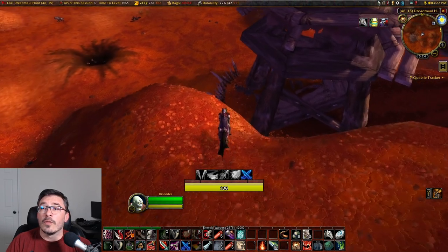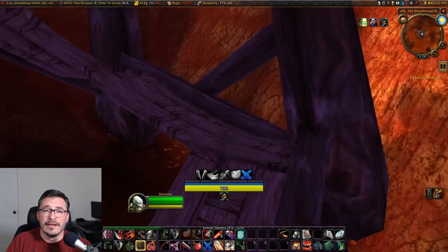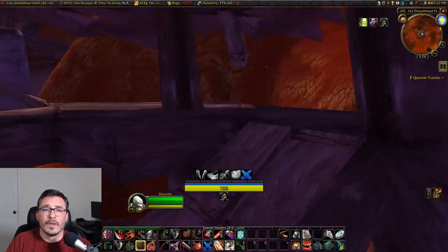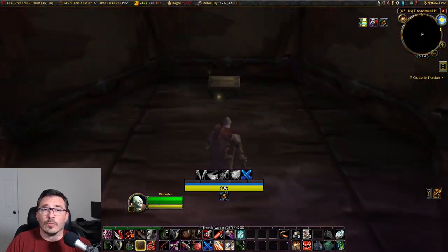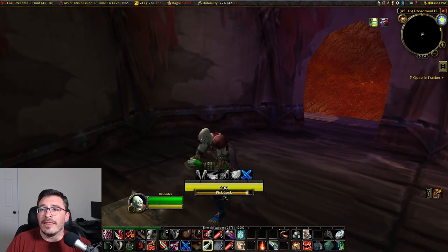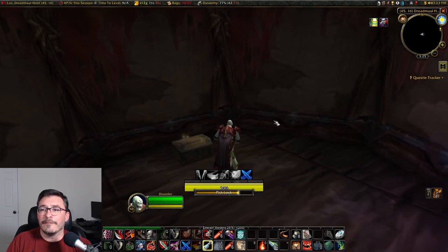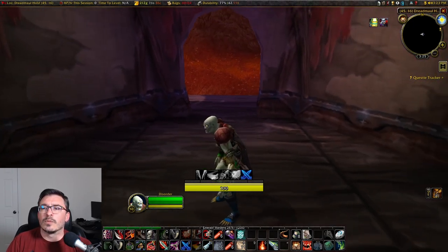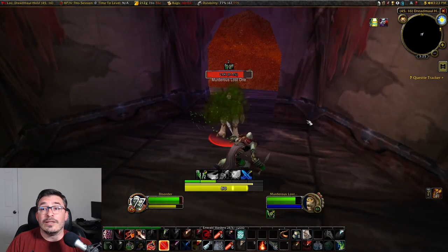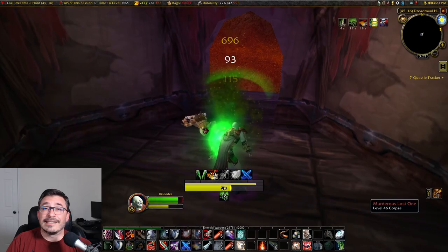We're going to need to make our way all the way up to the top of the tower. I did stealth because I didn't know if there were any enemies, but luckily there aren't, so you can just run up to the top. Once at the top, there is going to be an abandoned cache. Open it up — if your skill is at 225 exactly, you might fail once or twice. Once you open the chest, a Murderous Lost One will spawn. Kill him and loot him for the rune. Easy.